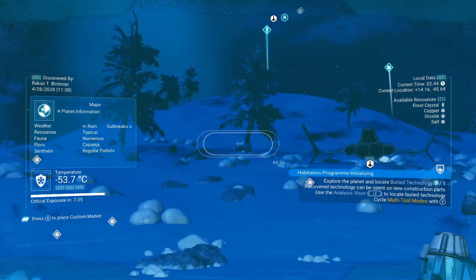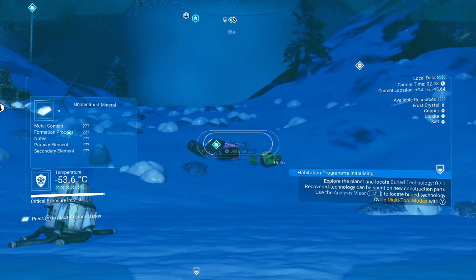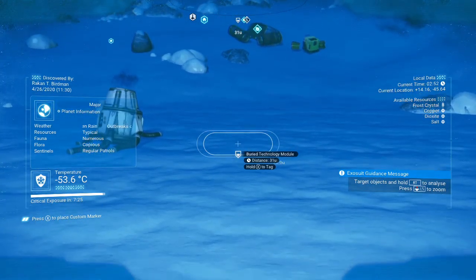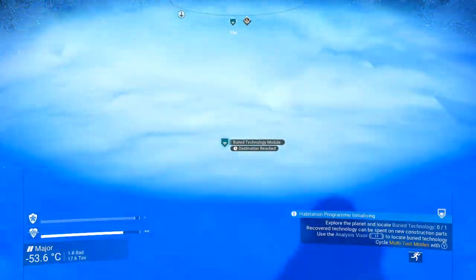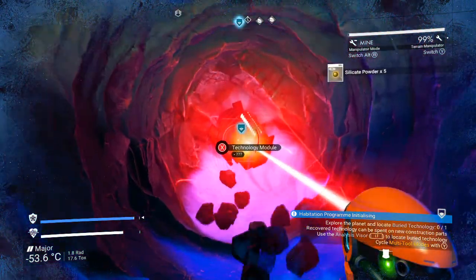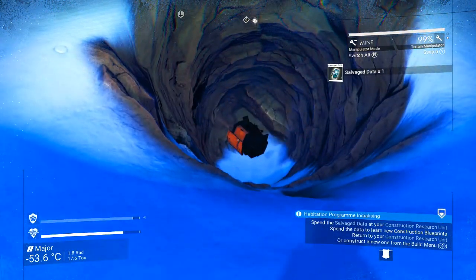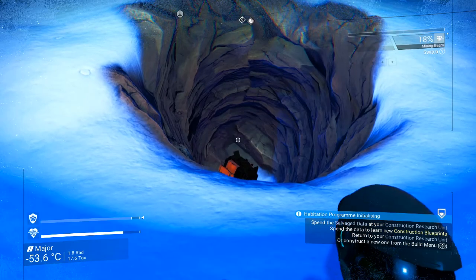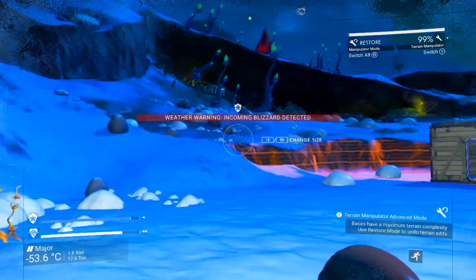We'll break out the trusty analysis visor and take a look around. The salvaged data icon is shaped differently from the others — like this one here, that's a buried technology module, and it is right in our own backyard. So we'll flip this thing around, use the terrain manipulator to dig down, open that up, and it'll give us two salvage data modules. To demonstrate what I was talking about before, we'll use the restore module to fill that back in.